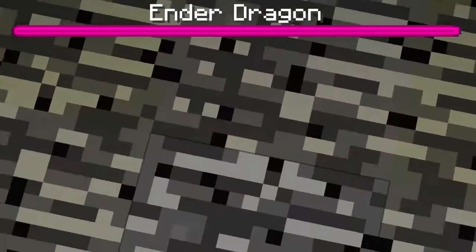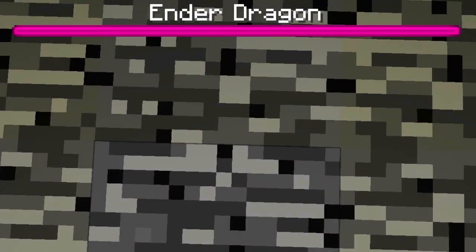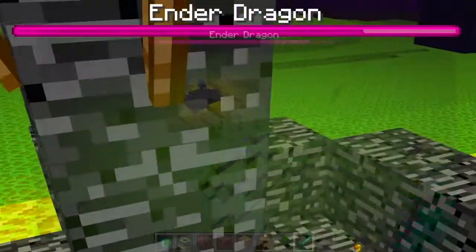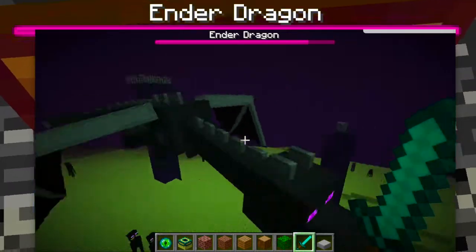Hello everyone, Anna's Splash Crafter here and welcome back. Today we're doing something pretty exciting — we're going to summon the Dragon Egg. So let's get started. I hope you do enjoy.